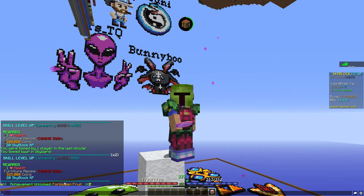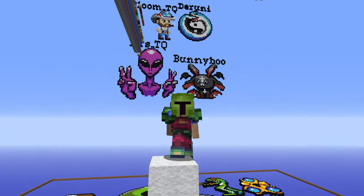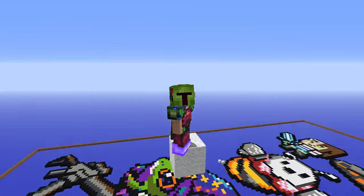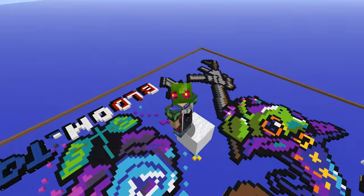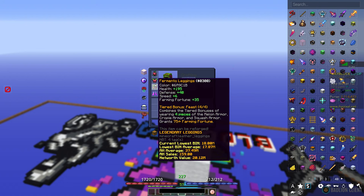Forbidden fruit unlocked — wear a full set of Fermento armor. This looks pretty cool. I like the red on it. It's got little flowers in the back of the head too. It combines the tiered bonuses of wearing four pieces of the melon armor, crappie armor, and squash armor. Grants 75 farming fortune. Legendary armor, baby.